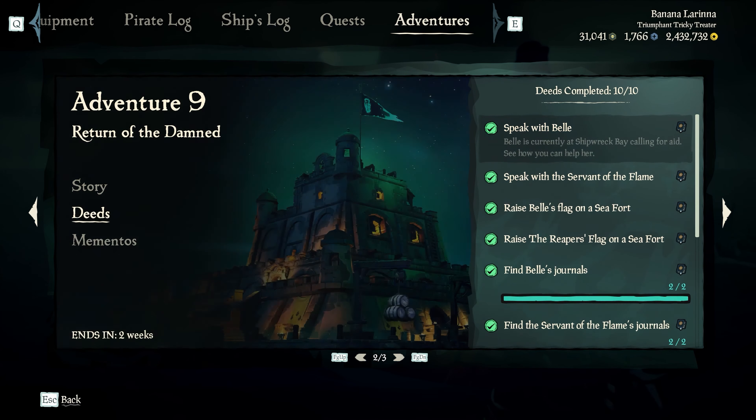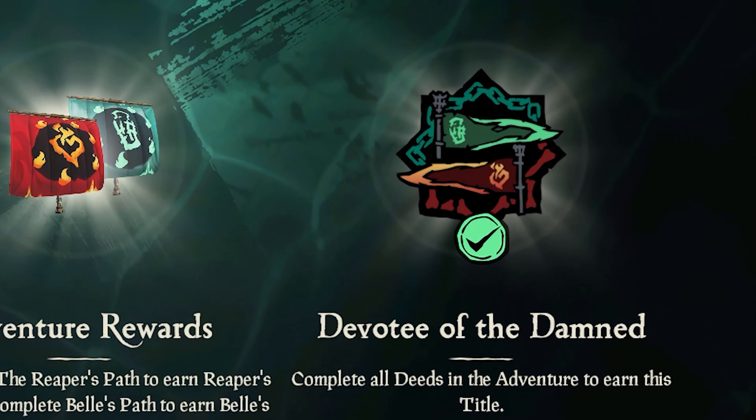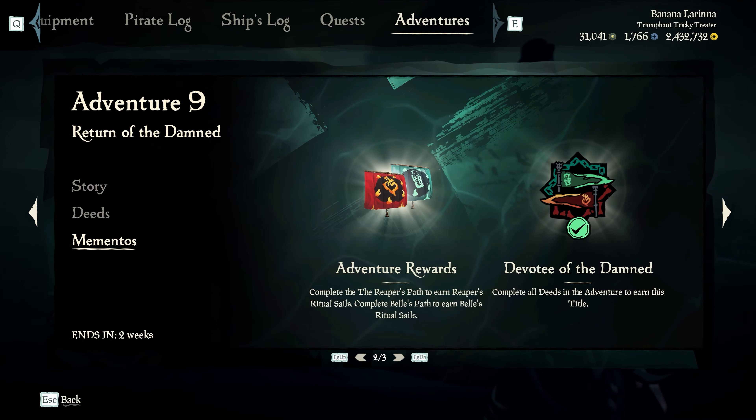Open your adventure tab and you should be able to see all the deeds completed and your mementos all ticked off. And honestly, if you don't have your adventure rewards, it is a bug and the team are aware of it and are working to fix it.